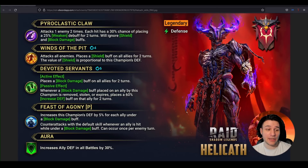There are a few things I saw when going over this kit that kind of raised my eyebrow. This is probably not going to be as good as a lot of people are saying. His A1 attacks one enemy twice, has a 30% chance of placing the Weaken debuff — hopefully going up to 50% once fully booked — and will ignore Shield and Block Damage.